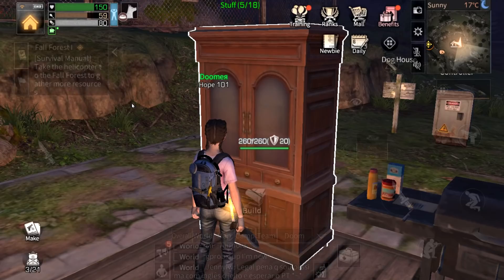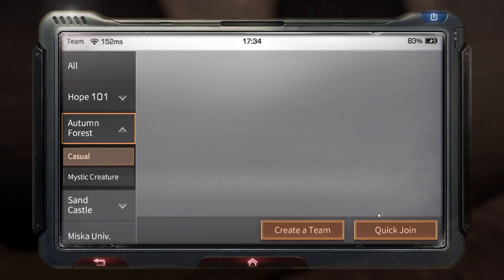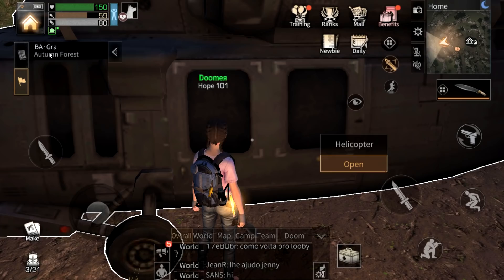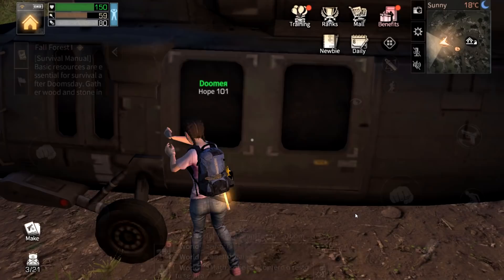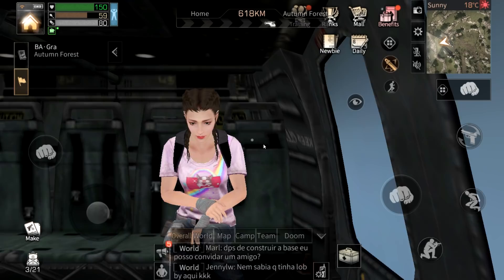Let's go to the forest. Click open — this is the autumn forest, this is where we need to go. You can also team up. I clicked join and joined somebody's party as you can see. I clicked team up just to give you guys an example of how to find parties if you don't want to play alone. I'll mostly be playing solo in this free to play series.